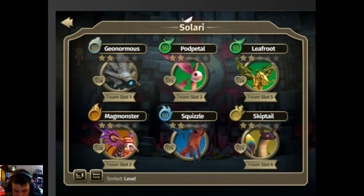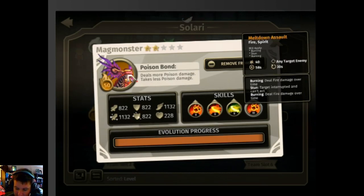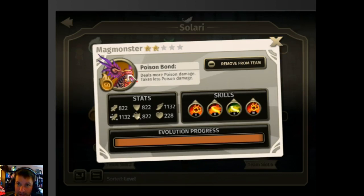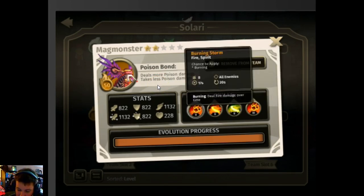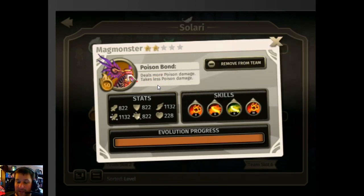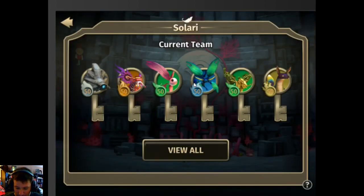Magma Star — again, any-target enemy, very powerful — but his passive is very bad: it deals more poison damage and takes less poison damage, but he only has one poison skill and everything else is fire-based. So when building a team and catching Solaris you want to train yourself, you really want to be aware of the passives and what role they actually play in your build.